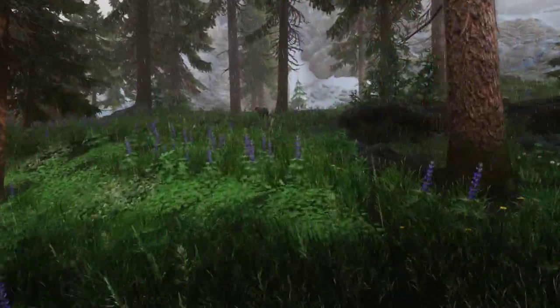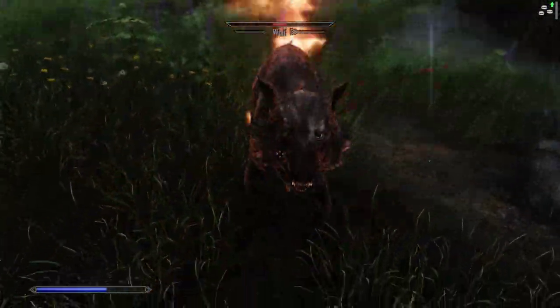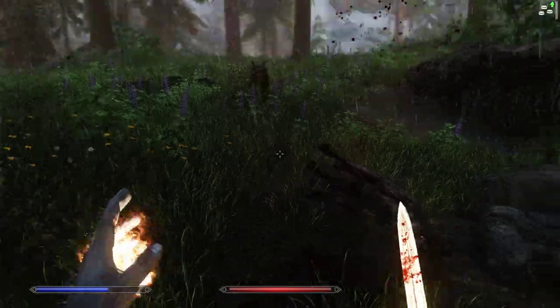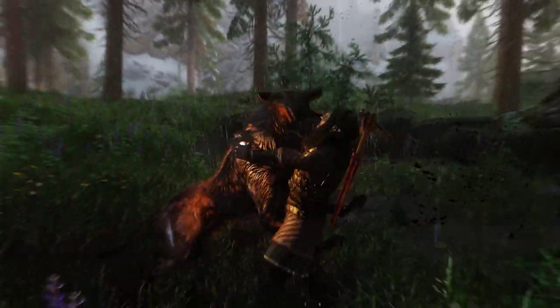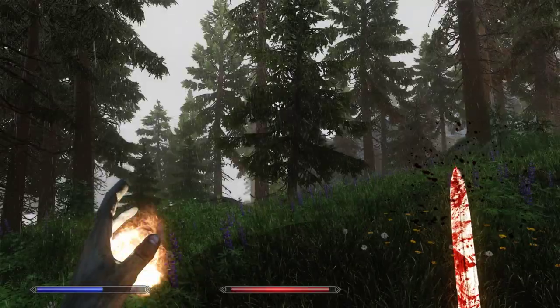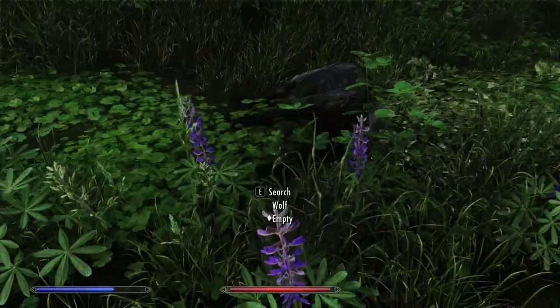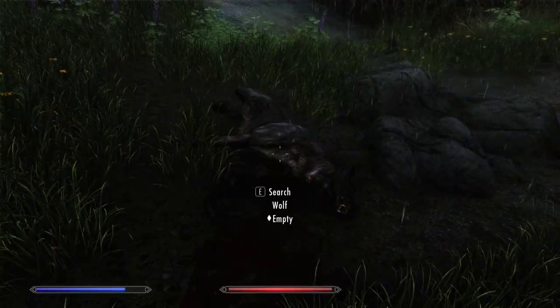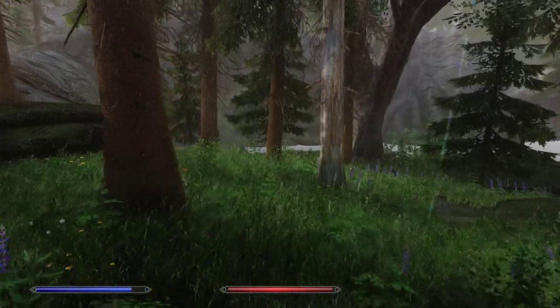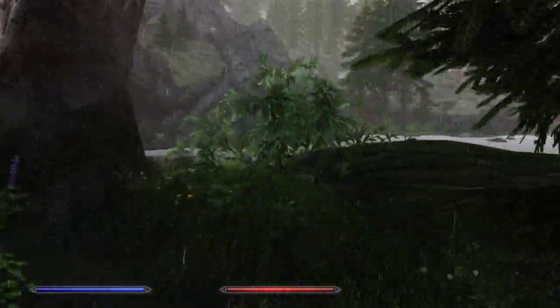Lovely weather — we'll deal with the rain. Lake Illinalta looks good in any weather. There may be a couple of wolves across here. There's one. Thank you. Give me your pelts. Pelts make leather, leather makes armor. There's two. There's some across the river, across the lake, or whatever this body of water is.